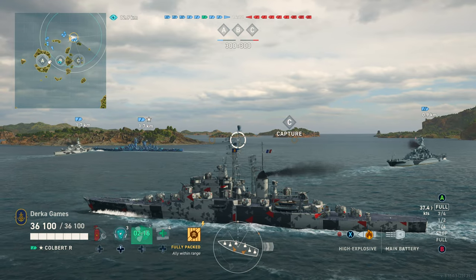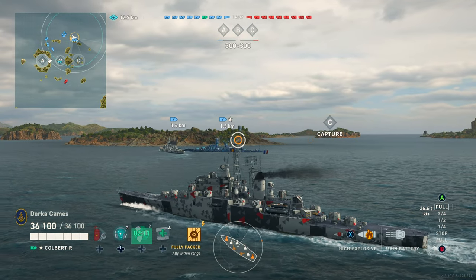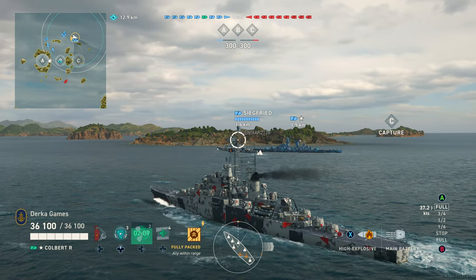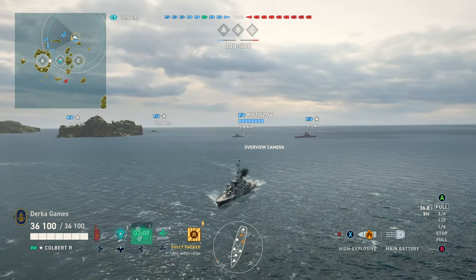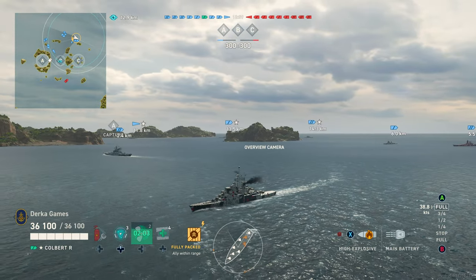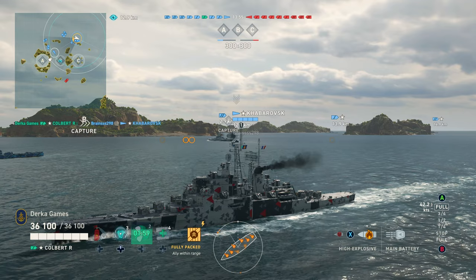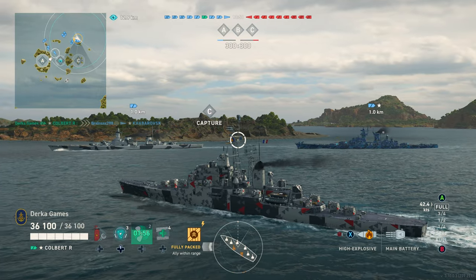First thing is first, how did we set this ship up? In slot 1, we went with aiming systems mod 1, but I think using the AA module wouldn't be a bad choice either. We did double rudders, and then finally in the last module slot, main battery mod 3 to bring the reload down a little bit.